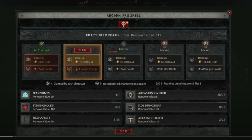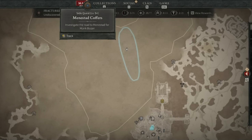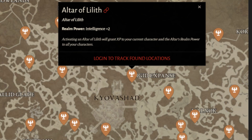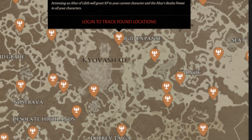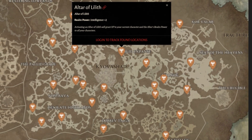Claiming them multiple times will not give you increased stats for all of your characters. However, one thing to know as you are playing other classes is that claiming them will give you renown, which will continue to accumulate as you continue rolling new classes. One way to find altars of Lilith is by setting waypoints on the minimap — there are lots of them, and here is a map you can check out which reveals all their locations.